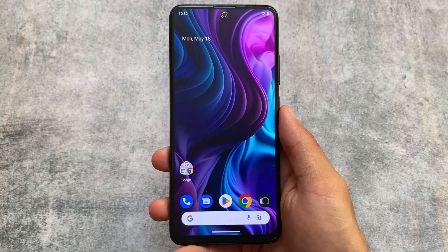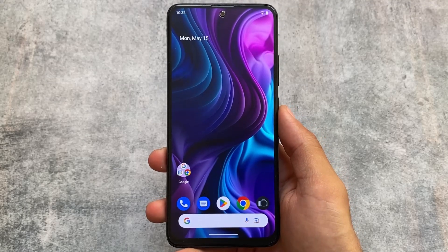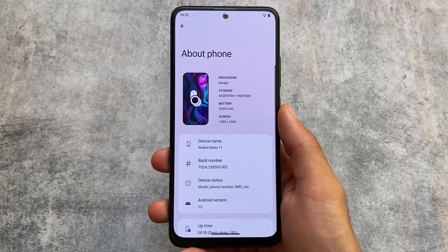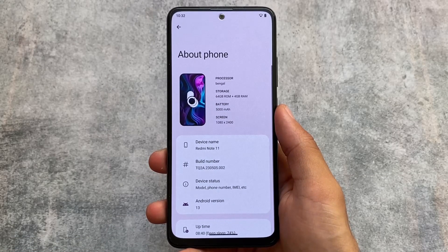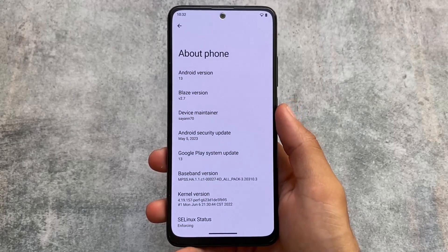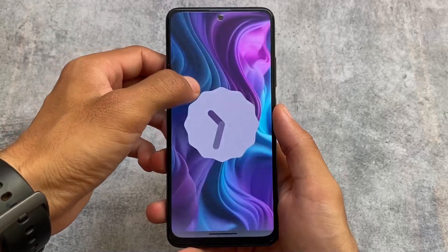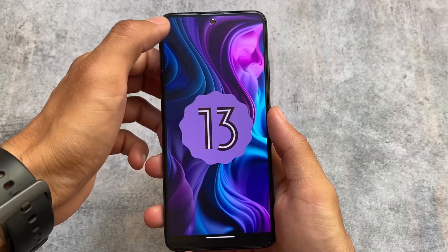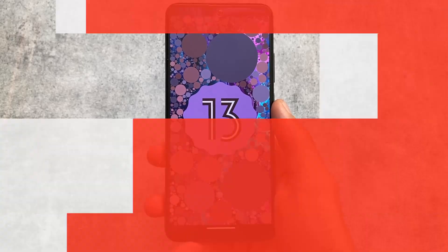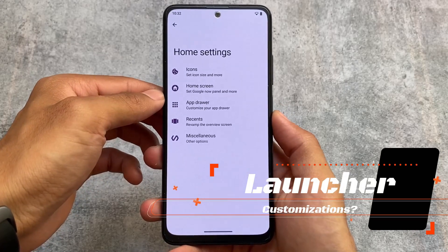Project Blaze is back after a long time. The previous version 2.6 was based on the February security patch — we didn't get the March or April security patch updates. With this new version 2.7, it is having the May security patch, officially available for some devices. Previously it was quite interesting with a lot of features and UI things, but unfortunately some things have been removed from this update. Maybe with upcoming updates some new things will be added.